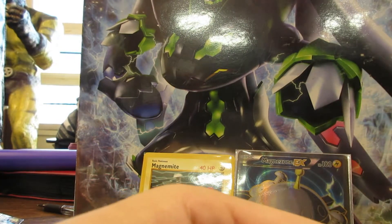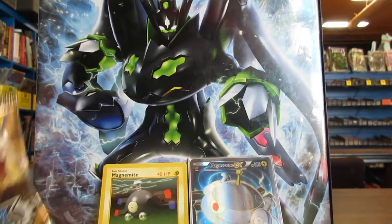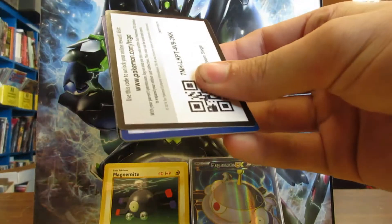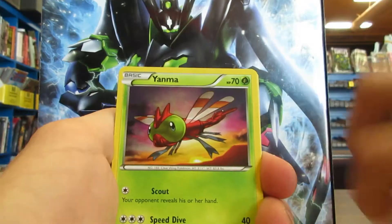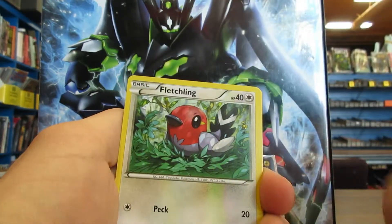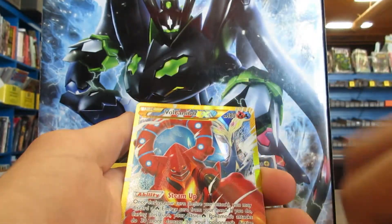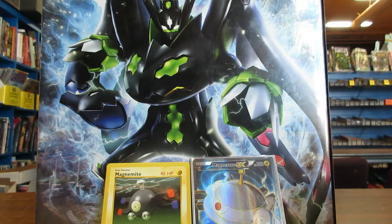We are back and we're going to open the other three packs of this pre-release. Volcanion pack - Sneasel, Yanma, Aipom, Clauncher, Fletchling, Shieldeon, Persian, Rapidash, reverse Monferno... wait - SECRET RARE VOLCANION! What?!